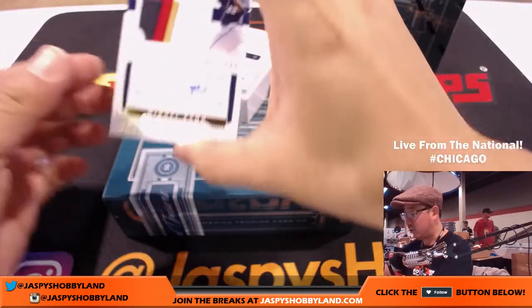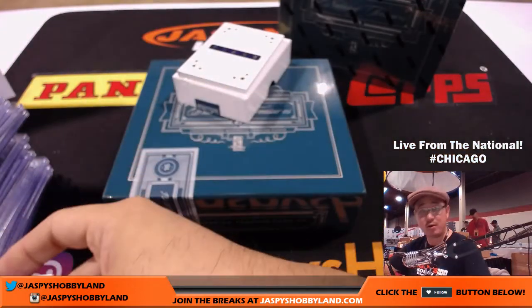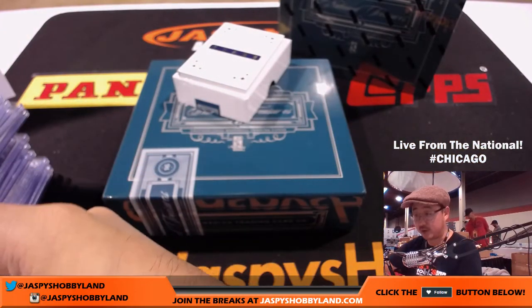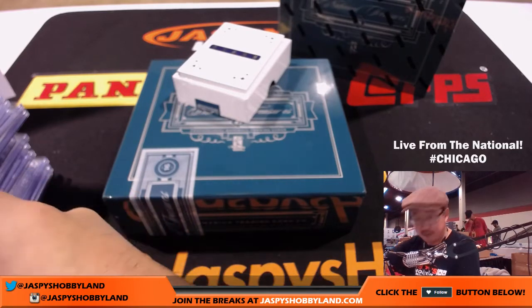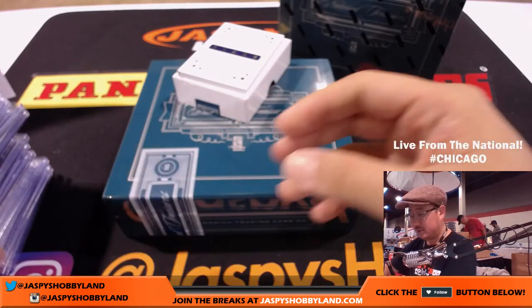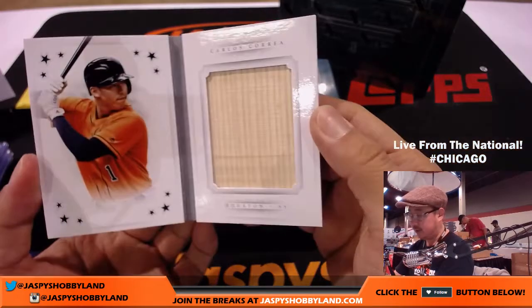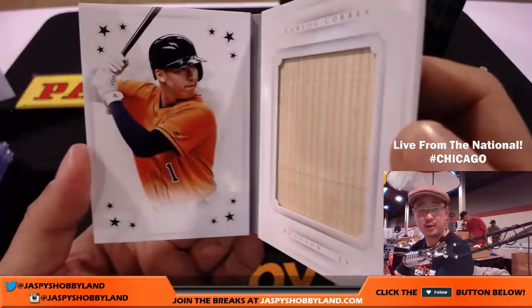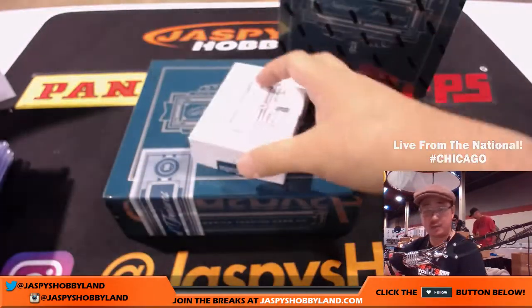25 out of 25 — nice — Miguel Sano. Great color in there, great autograph out of 25. Twins, Sherry with that one. 7 out of 49, Carlos Correa — nice, big piece of his lumber right there. He's been out a little bit with that thumb, but should be back for the playoffs.